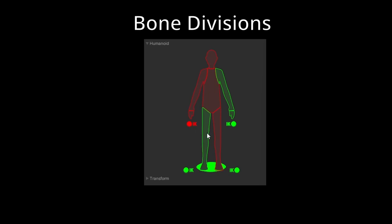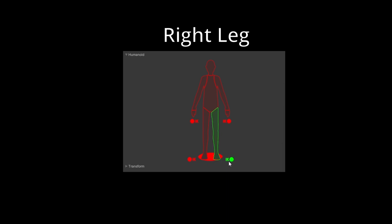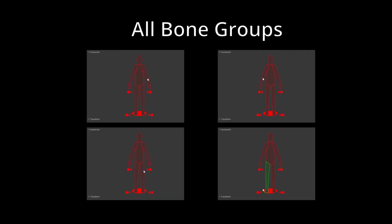We'll divide the bones into four groups: right arm, left arm, right leg, left leg, torso, and head. I've found that the animations look much more natural with this setup.